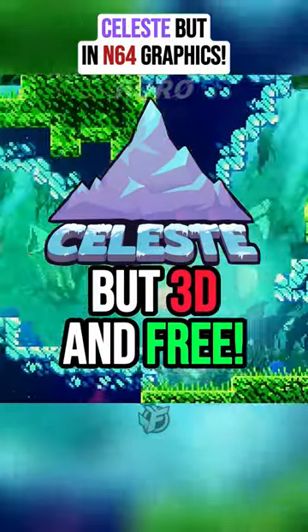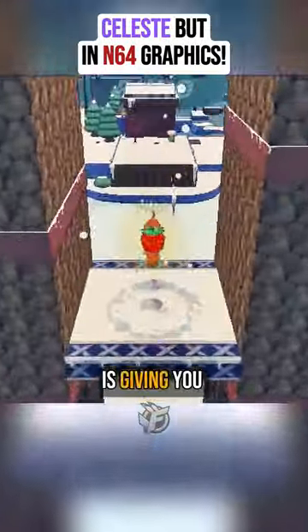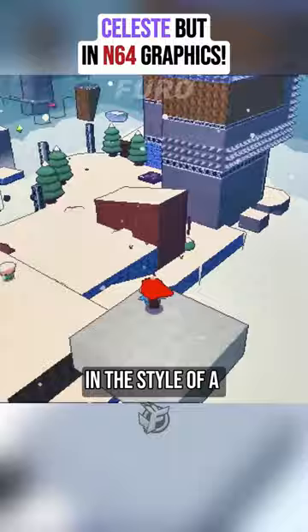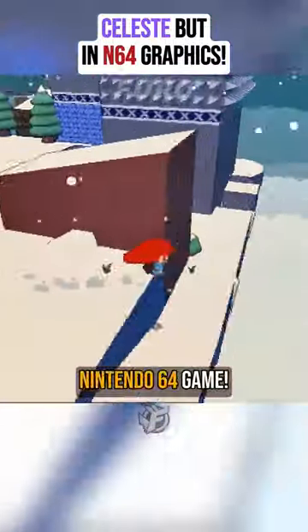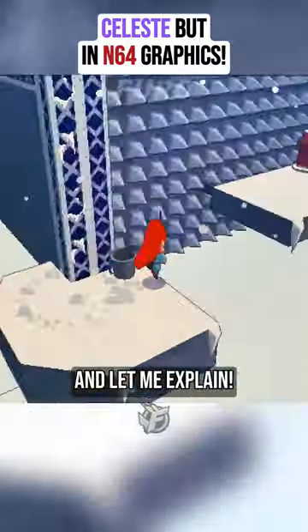The excellent indie platformer Celeste is celebrating its sixth anniversary, and for that, the developer behind the game is giving you something very special to celebrate — a completely free version of the game in the style of a Nintendo 64 game. Interested in how to get this free title and what it is all about? Stay with me and let me explain.